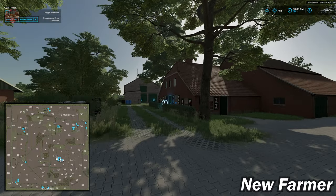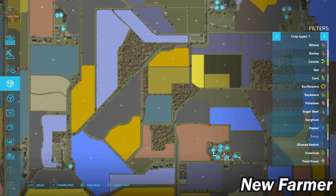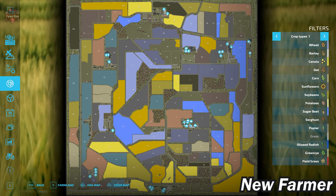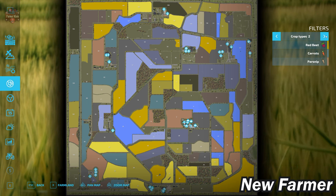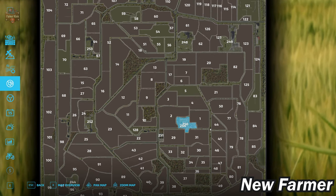We load into the map for the very first time, starting at the main starting farm. Let's take a look at the PDA. This is a standard-size map. We do not have all crops — we are actually missing cotton, grapes, olives, and sugar cane, so four base game crops have been excluded. However, we do have two crops that have been added: green rye and field grass. If you have the premium expansion loaded, you also have red beets, carrots, and parsnips.